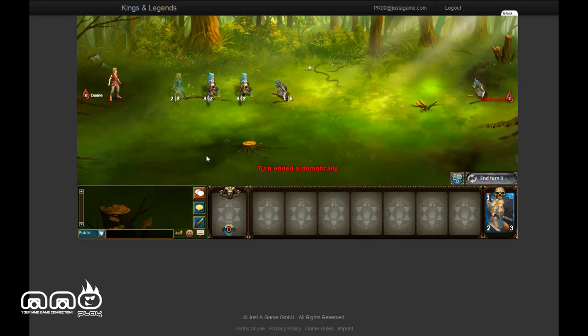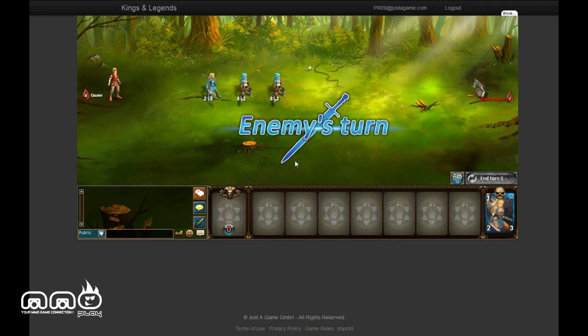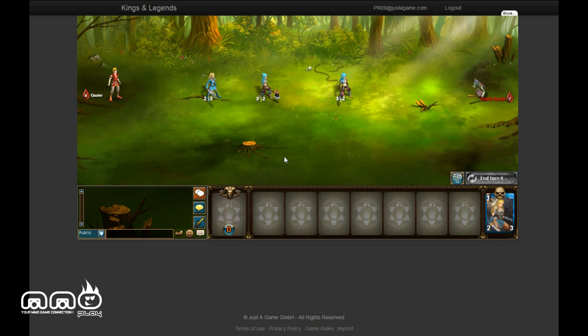It is a free-to-play game. There are microtransactions so you can buy gold, which is what you use to purchase booster packs. Or you can earn in-game currency — silver — by playing the game, doing quests, and fighting players.